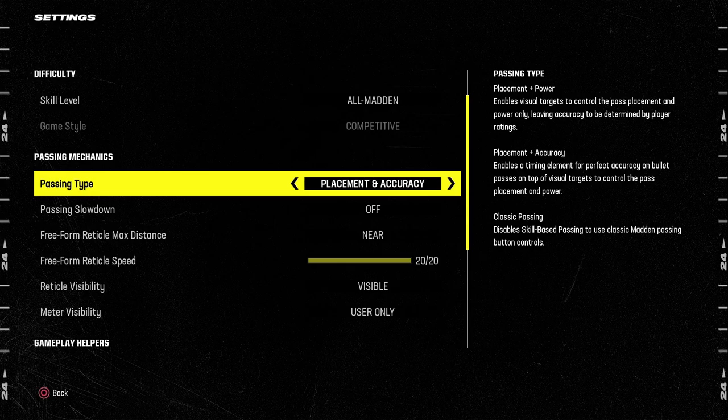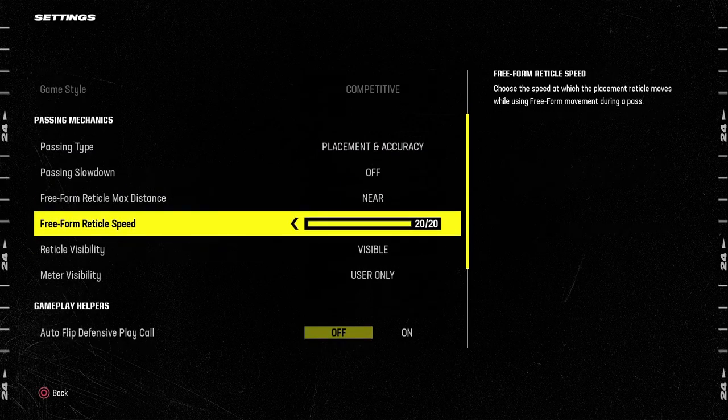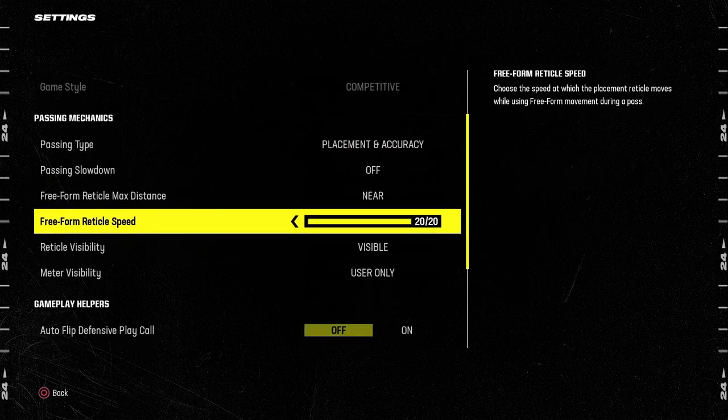For free form settings, placement and accuracy near 20 out of 20. A lot of people like 20 out of 20 — that's the top level passing settings you can have. But some people who are just starting out or not as comfortable with the higher reticle speed can try 13, 7, or even 5 out of 20. All of those have been proven to work at a pretty high level.